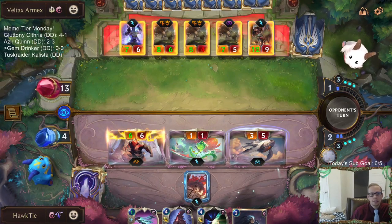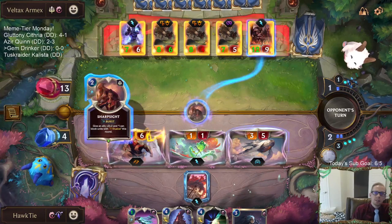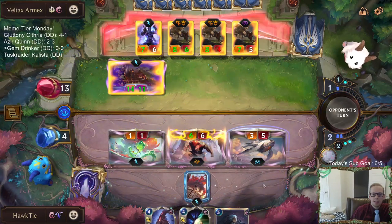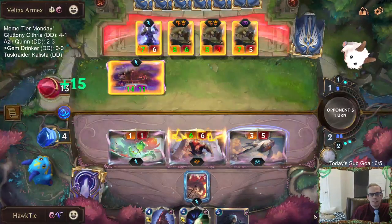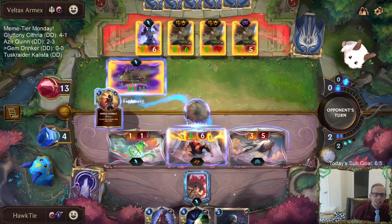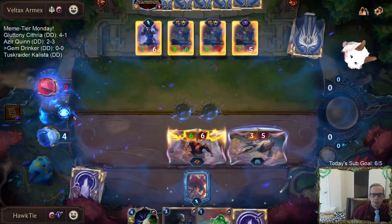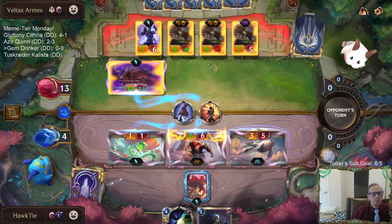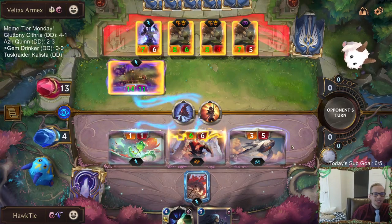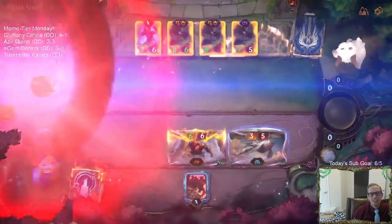Bunch of elusive attackers. Horns of the Dragon. We still have Deny backup for a single combat. Cloud Drinker. That makes more sense to Homecoming than Deny. Whoa, we did it! Cloud Drinker, Horns of the Dragon combo!